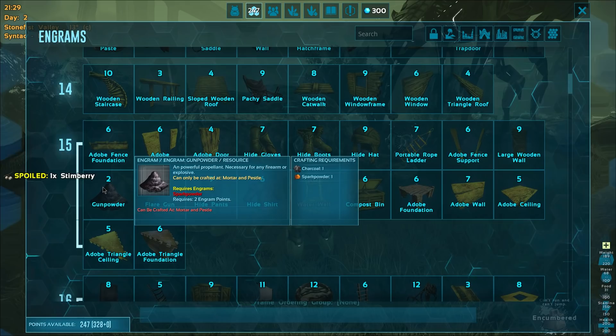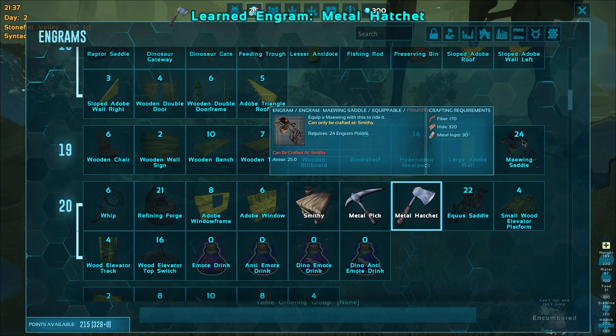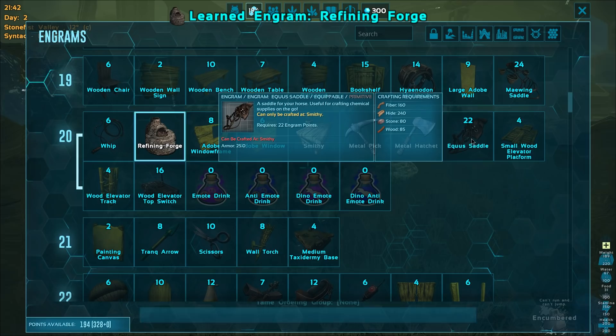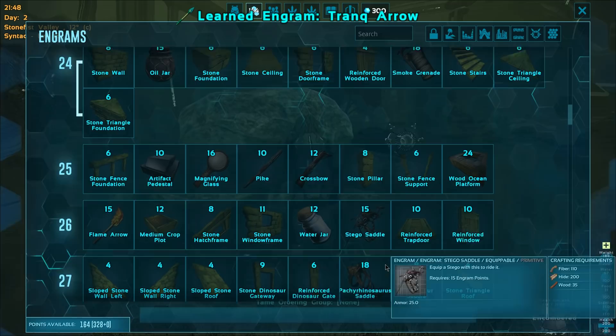Is there anything else I'm going to really desperately need? Probably some gunpowder eventually. I don't really see anything else besides the necessities. Maywing saddle is only level 19, so that's obviously going to be our first DLC tame. I don't actually know how to tame it — I imagine it's probably just a knockout tame, but we're going to figure it out. If you guys have any tips, let me know down below. Let's also learn the Equus saddle, because we're obviously going to be getting one of those guys too.